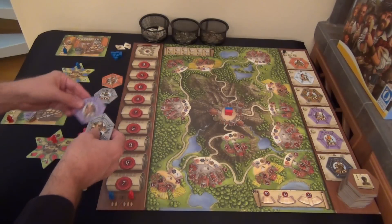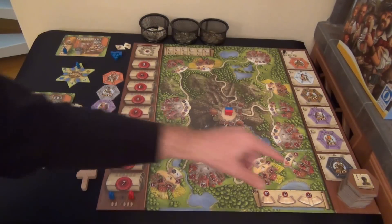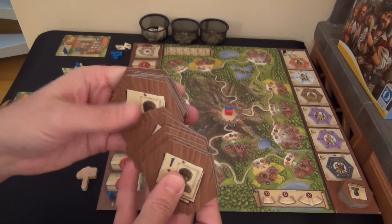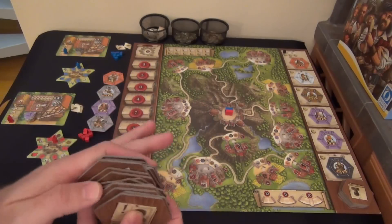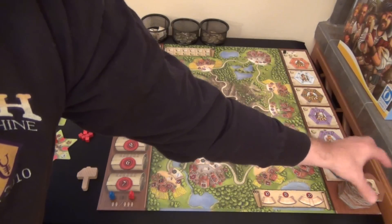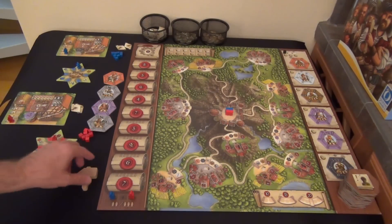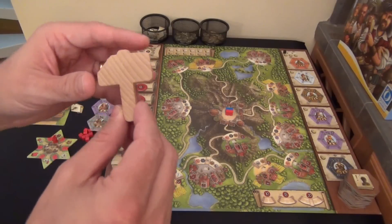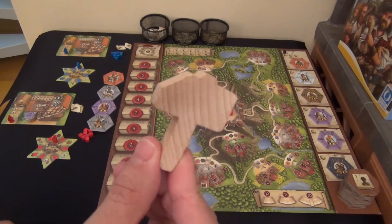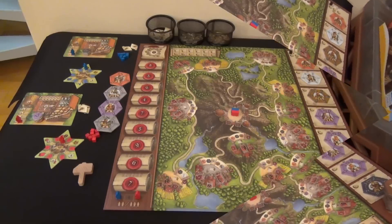Once you've set those aside, take the remaining exclamation point tiles and put them on top of all the other tiles — which you shuffle — and there's a place for them on the board. Finally, determine the first player. If you have the Kickstarter version, there's a little working hammer token that represents the first player. That is the basic setup.